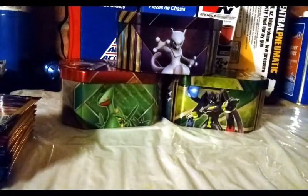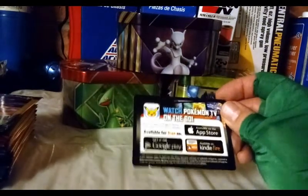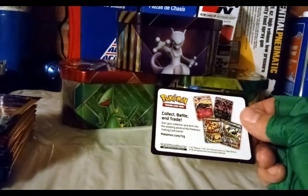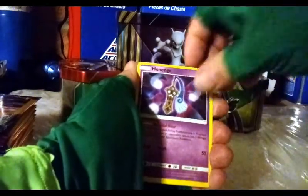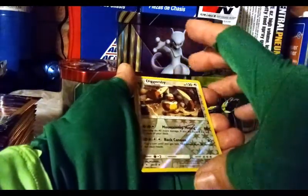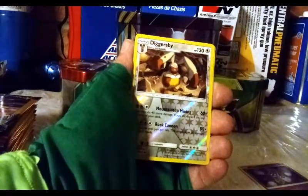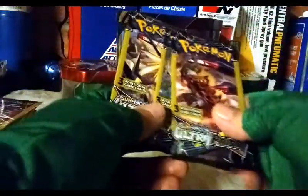You guys want to see that advertisement card? Here it is — it just says 'Watch Pokémon TV on the go,' and the other side says 'Hey, it's not a code card, it's an advertisement.' Wouldn't it be cool if they gave you a code card for at least one card? We got a reverse Alolan Diggersby and a Gogoat.